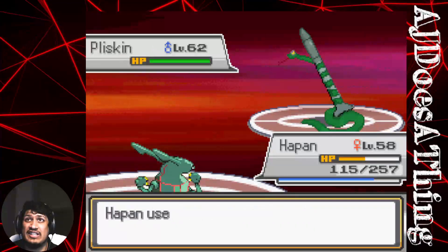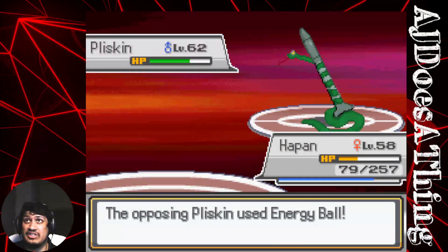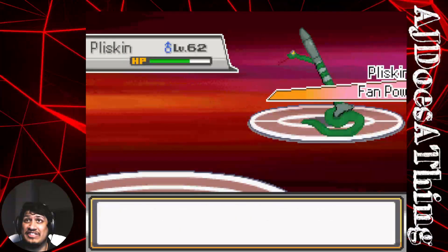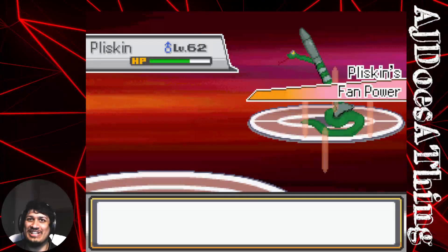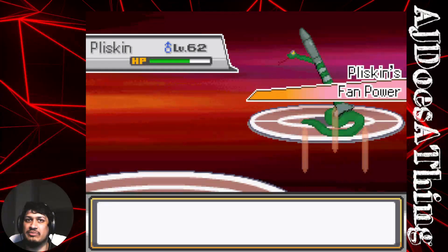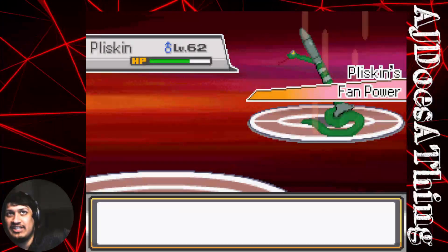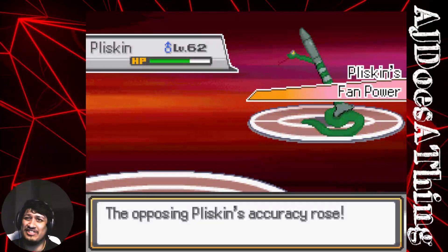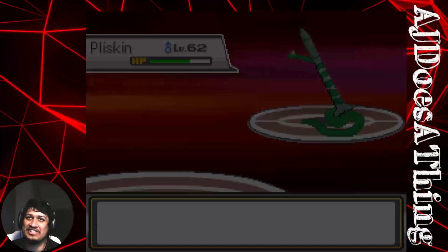And then we have the Grass/Steel type. We're still locked into Outrage so we can't switch — Energy Ball is going to take us out. Now we have Z, everyone's favorite Pokemon. I'm very excited about Z coming in. Z is my personal favorite on this team — I love Z so much. He's just a goof, he looks like he would be a goofball.